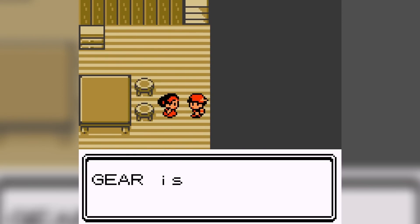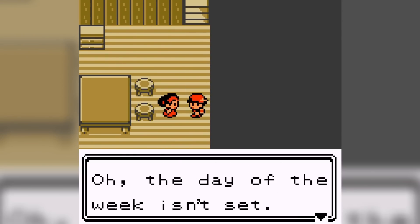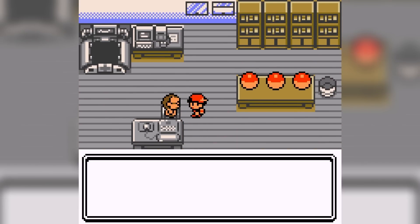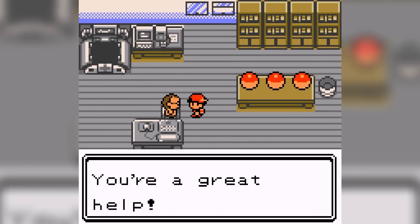Spearow is a dual Normal and Flying type Pokemon, and that means we have weaknesses to Rock, Electric, and Ice at two times. We have a pair of resistances to Bug and Grass, and we also have a pair of immunities with Ground and Ghost.